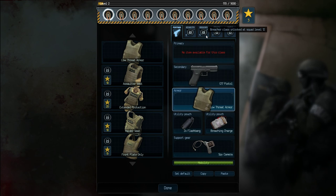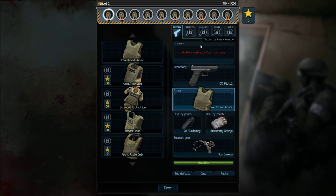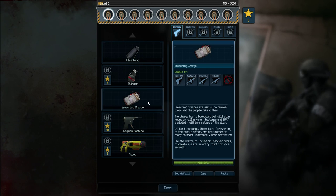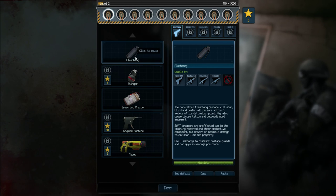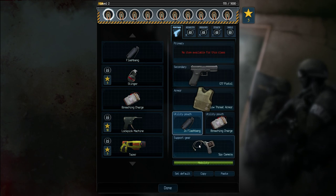There are also these different classes up here. We have yet to unlock these because our squad rank isn't high enough. But eventually these other classes are going to be able to use things like a primary weapon — an assault rifle or a carbine — as well as the shield class, eventually getting a larger riot shield. We've also got these utility pouches. Right now we're equipped with flashbangs and breaching charges, and there are other options for that eventually as well.